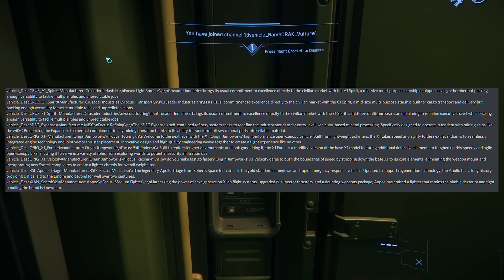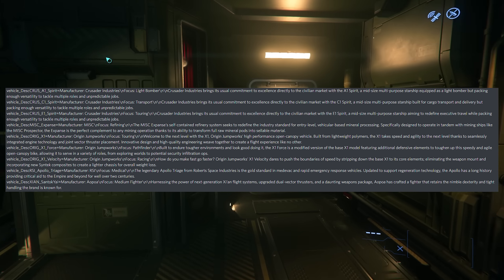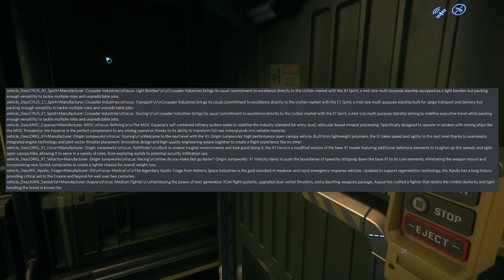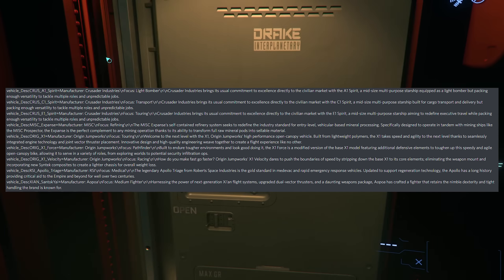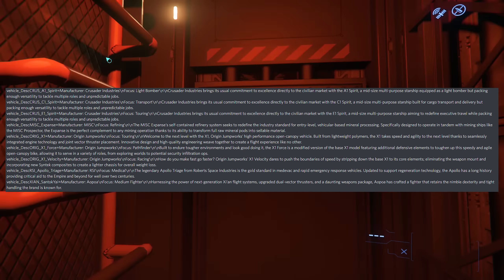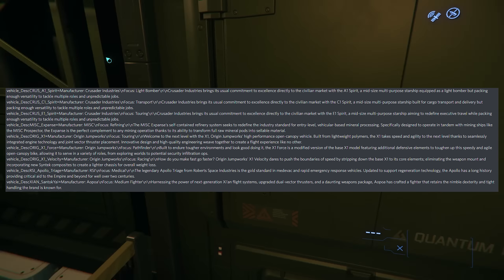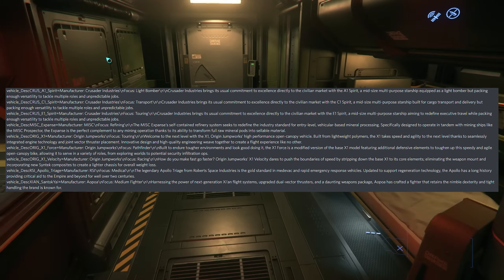Now we have some new vehicle descriptions for said ships. Here we've got the A1 Spirit. It says: 'The light bomber — Crusader Industries brings its usual commitment to excellence directly to the civilian market with the A1 Spirit, a mid-size multi-purpose starship equipped as a light bomber, but packing enough versatility to tackle multiple roles and unpredictable jobs.' If you guys want to timestamp these videos, you are free to do that.